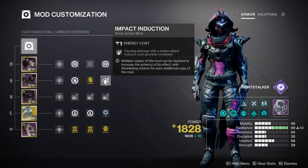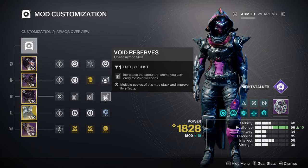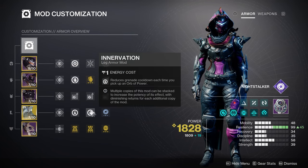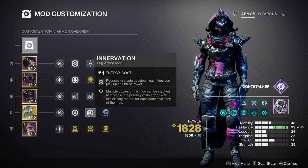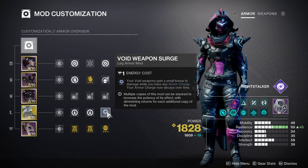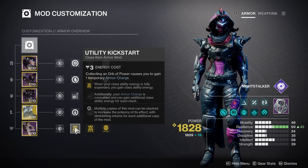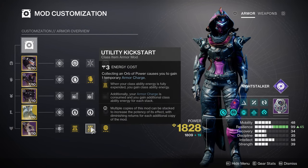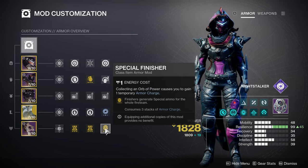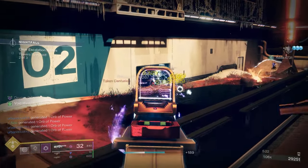I'm running a lot of Void Reserves on my chest because it's very useful to stack ammo in times of plenty for those encounters where it just doesn't drop. On my boots I'm running double Innervation — reduces grenade cooldown each time you pick up an orb of power — and a Void Weapon Surge for a small bonus to void weapon damage while I have any armor charge. On my class item I'm running double Utility Kickstart because I want a big chunk of that invisibility back when I use it, and Special Finisher as a get-out-of-jail-free card for the Wave Splitter.